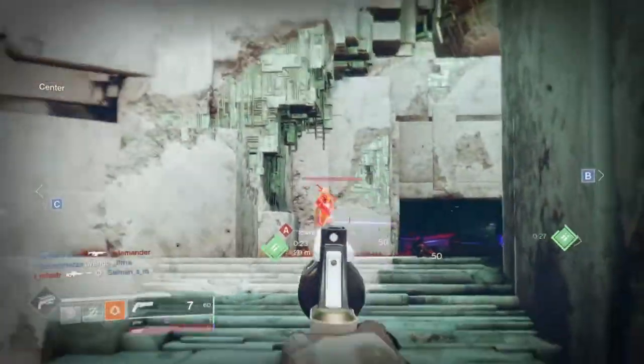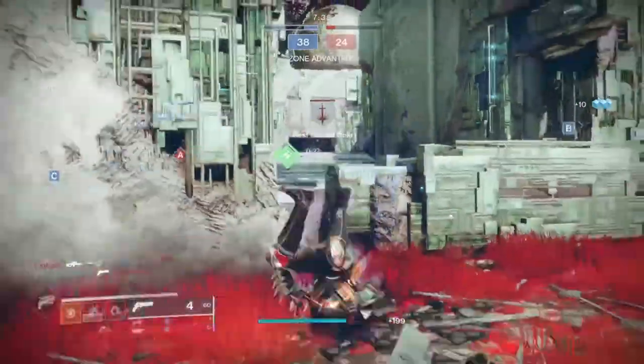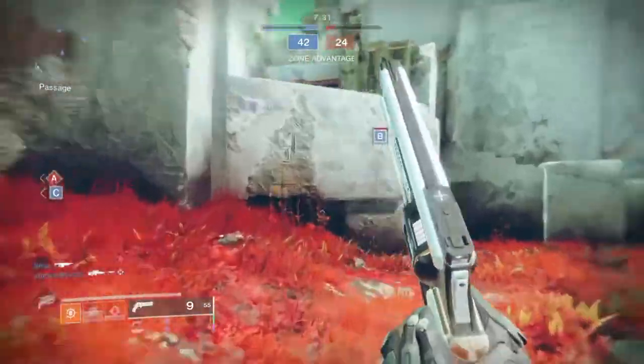What is up guys, welcome back to another Destiny 2 build. Today's build will focus on aerial denial in PvP via the exotic Young Ahamkara's Spine gauntlets and to show you the true power of tripmine grenades when placed correctly, as they do not get the love they deserve.